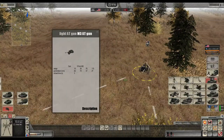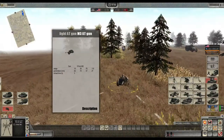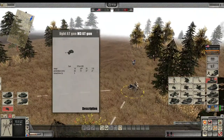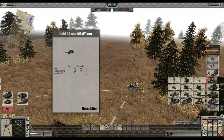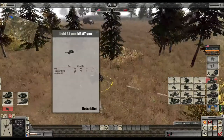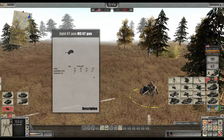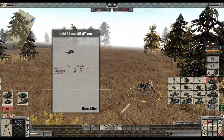The USA Lite AT M3 gun costs 130 MP. It's a very early game unit that you can use throughout the entire game. It sports a 37mm M3 cannon at 110 range, penetration of 27, and at 10 range it penetrates 82. Realistically you'll be penetrating at pretty far ranges because it is an AT gun. It is extremely accurate and is great versus light vehicles and tanks.